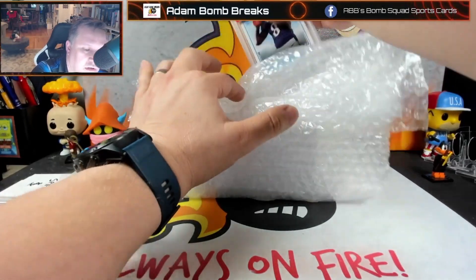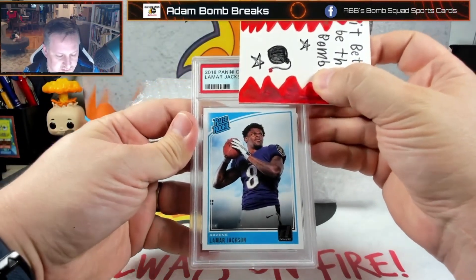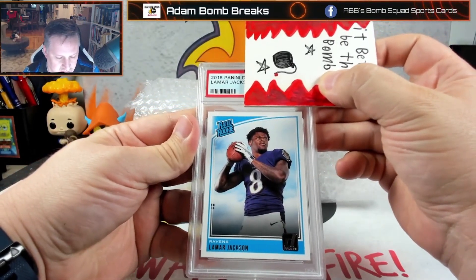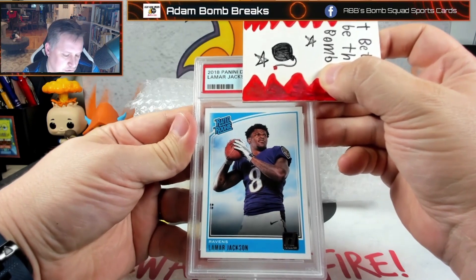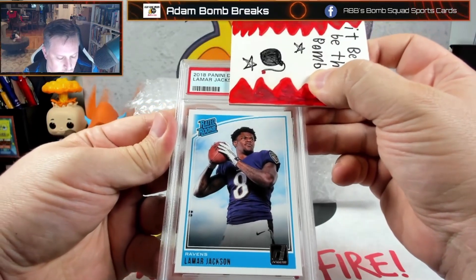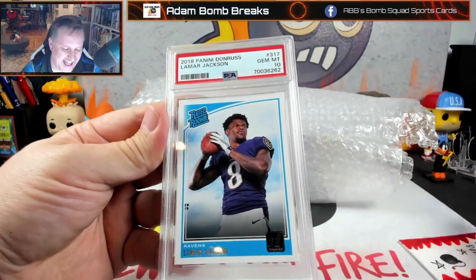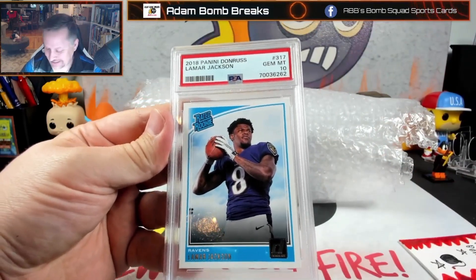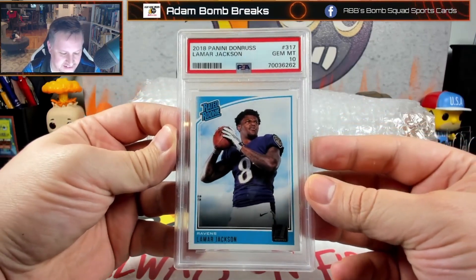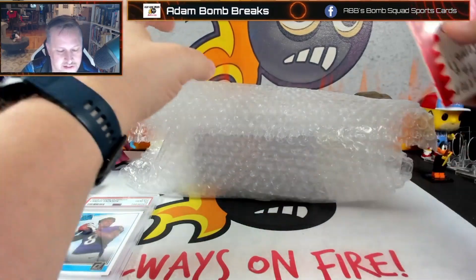Number one: Lamar Jackson, 2018. He hadn't had a great season yet — I sent this off at the very beginning of it. I have two or three of these Donruss. I thought this was the best-centered one I had. Corners look sharp. And... it's a 10! That's awesome. Lamar Jackson rookie, 10.